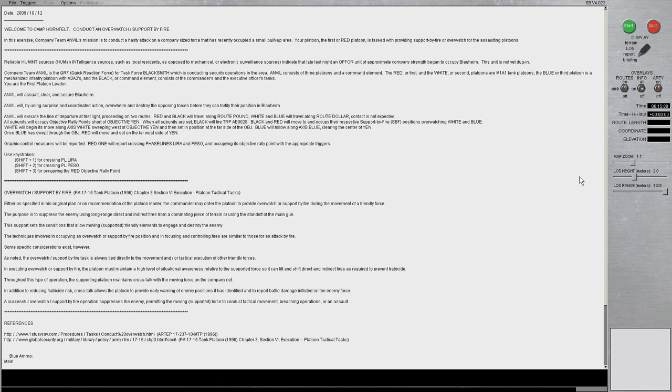In this scenario, our company team has been tasked to conduct an attack to seize Objective Yin. An attack is typically made up of a minimum of two elements: the assault element, which we'll cover in more detail in the next video, and the support by fire element. Support by fire is a tactical task in which the responsible element gains fire superiority over the enemy with the purpose of enabling freedom of maneuver for the assault element. This is very similar to conducting an attack by fire, with the major difference being that a support by fire element is meant to support the assault element.